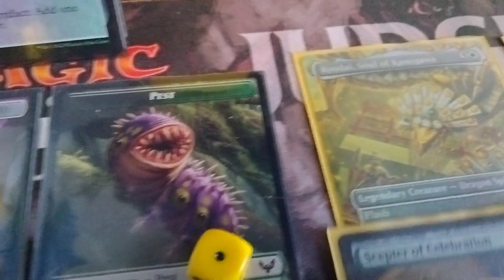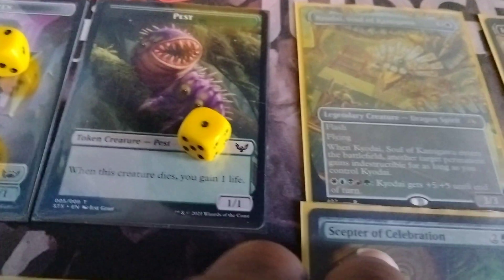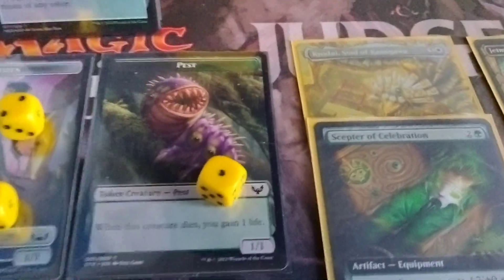Kirdai again with the win — Kirdai with the pumps. One of each color to get +5/+5. And the Scepter of Celebration gives +2/+0 and Trample.